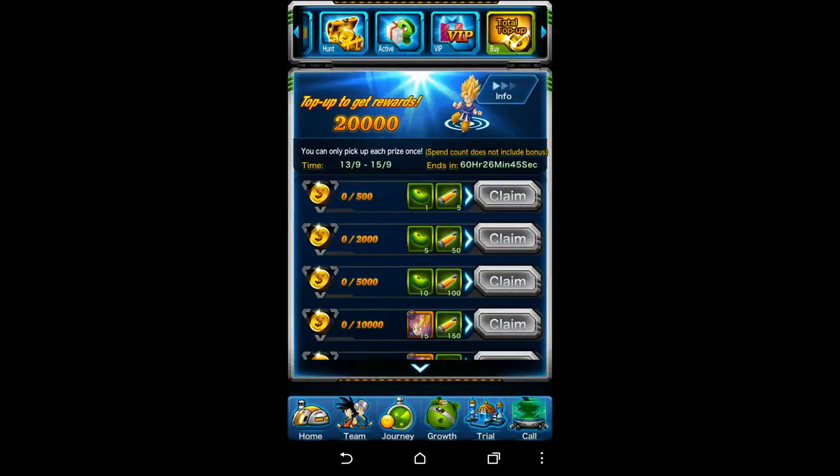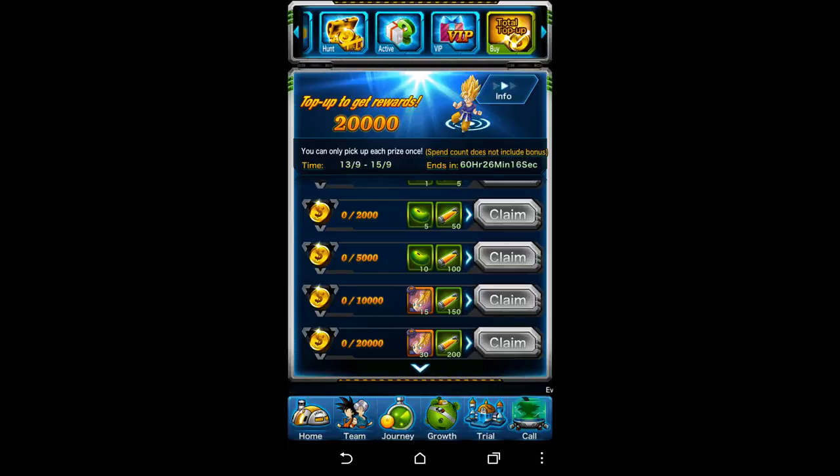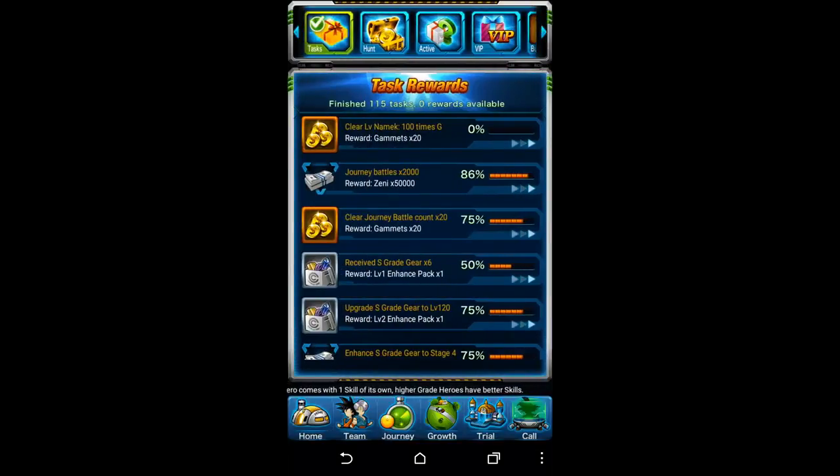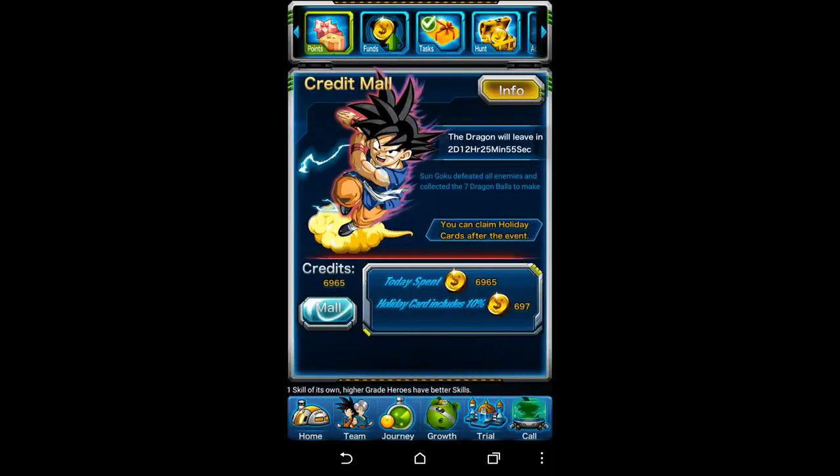This section is top-up rewards — basically every time you spend during the event, at 500 gamuts you'll be able to claim the first reward, which is a Zenni potion. If you spend 2,000 that week you get the next item, and so forth. This is designed to encourage players to put money into the game. As you can see, at 10,000 and 20,000 you can claim the Kid Goku Super Saiyan card, which is kind of the main idea of the rewards here.